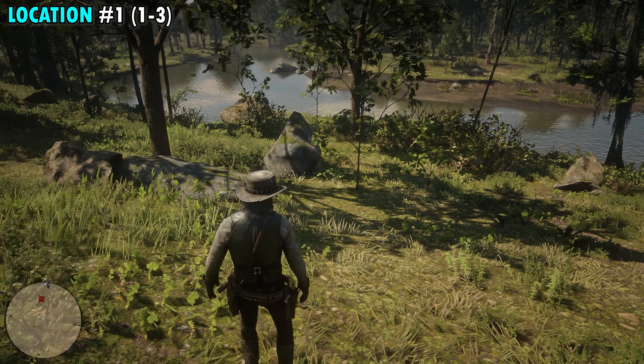Location number 11 is found really close by to our last location — it's right on the letter U in Blue Water Marsh, just south of the river from our last spot. There's also a little shack on your map really close by. You'll see the shack in front of us, and right here in the open is where you'll find your next two plants — numbers 31 and 32.